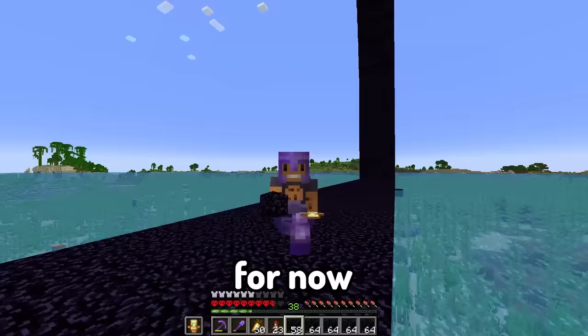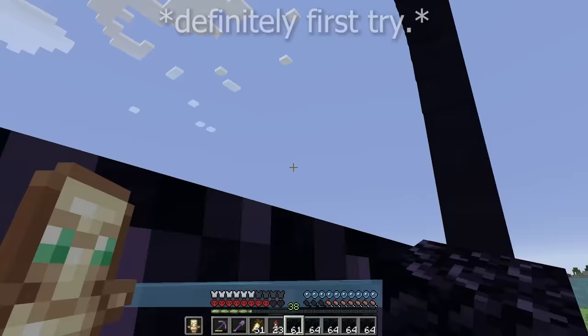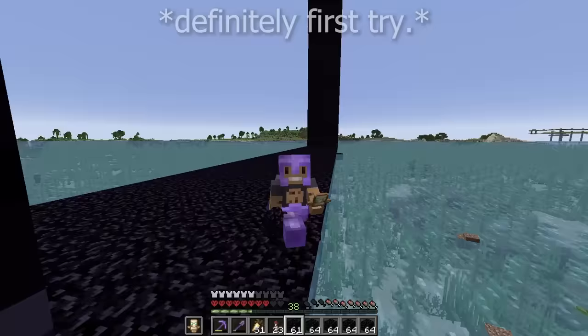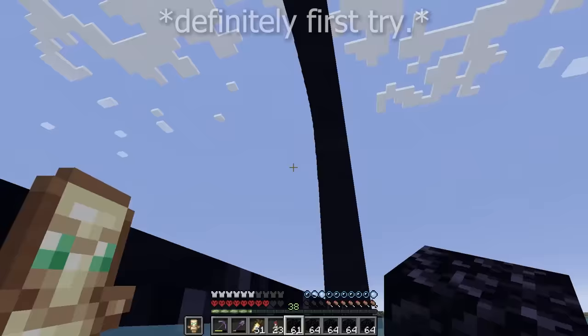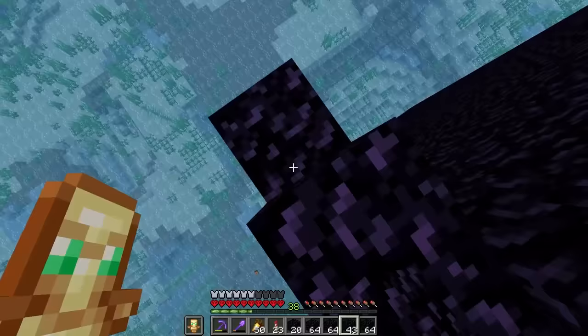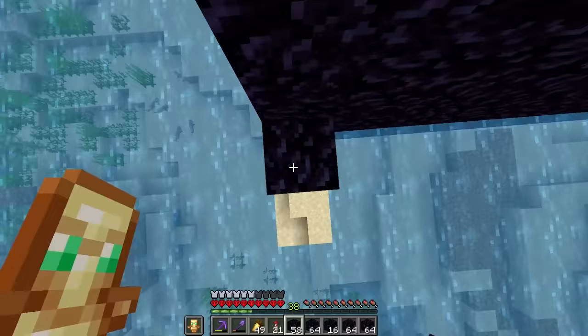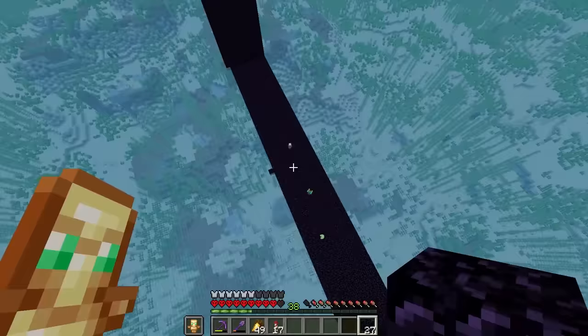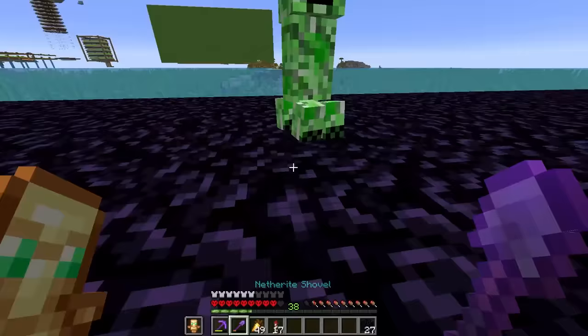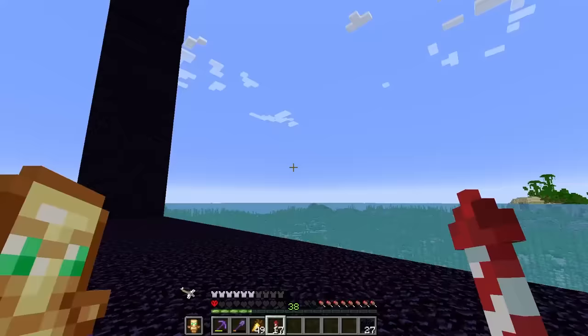For now let's head over to this edge and thicken up the wall. I have a mob farm under here but the creepers don't bother me anymore because it's made of obsidian. Now that the obsidian frame for the nether portal is done, let's move on to the fun part of this project.